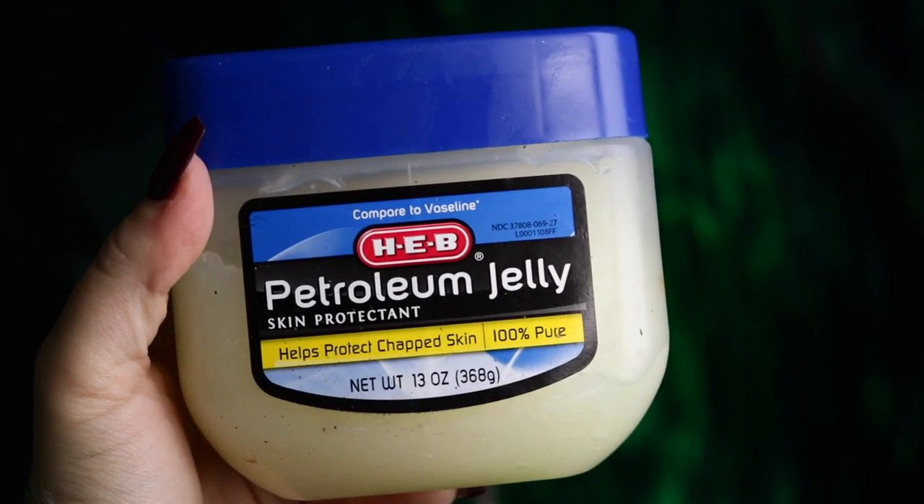Next we're moving on to the makeup. I'm going to start by popping in some black sclera contact lenses, then taking some petroleum jelly and applying that all over my eyebrows to protect them before covering them with Elmer's glue and powder.